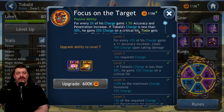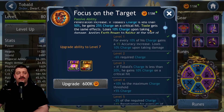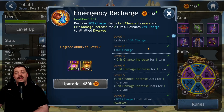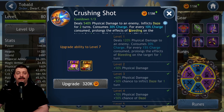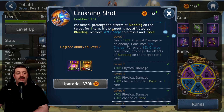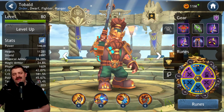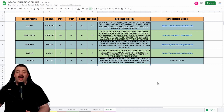Looking at Toeball's passive ability 'Focus the Target' — Tool gets the same effect. For every 2% charge, Tool gains 1.5% accuracy and penetration increase. If total charge is less than 50%, he gains 25% on a critical hit. Toeball also has a skill that restores 20% charge to both himself and Tool if the target is not afflicted by bleeding. Two synergy abilities that make Tool so much stronger — this is why Toeball ranks above Tool.